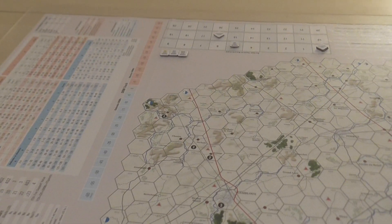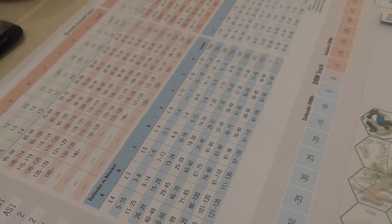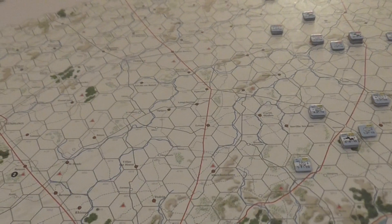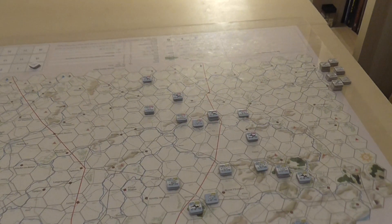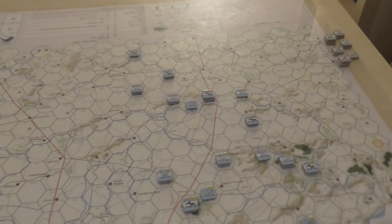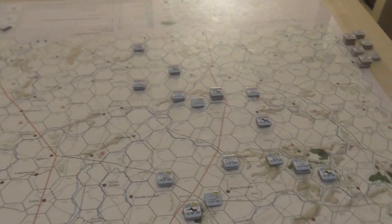Similar to Across the Bug River, which I just played, this is a single-map operational World War II game. You can see, if I zoom in a little bit, all the charts and tables for the game printed on this map sheet, some more tables, identification information in very small text, game tracks around the edge, and a terrain effects chart. It's a very self-contained magazine game with a play area that's probably about half to two-thirds of the map area. This is part of the Grand Operational Simulation Series, or GOSS, by Decision Games.